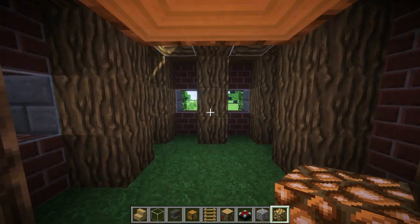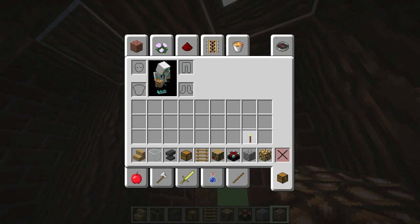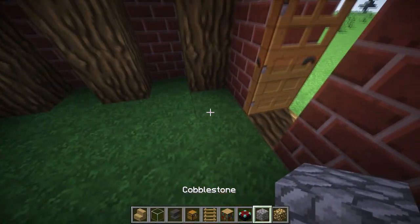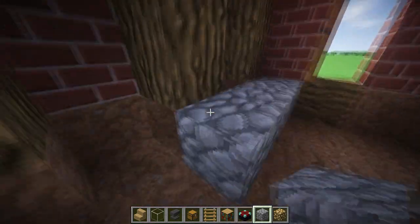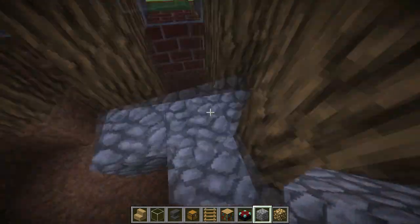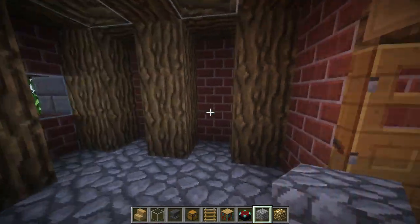These are just a few of the materials you're going to need — you do need a lot for this interior. This is one of my favorite interiors I've ever built. Let's go ahead and break this block here and take a torch and put it right there. Next, let's do the floor — break all these blocks. I'm going to choose to do a cobblestone floor. I just like the way it looks, but you can do whatever material you'd like.